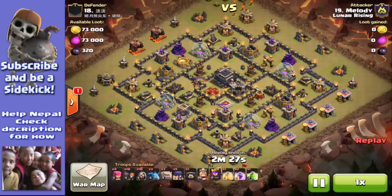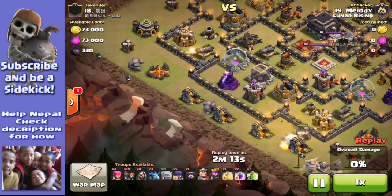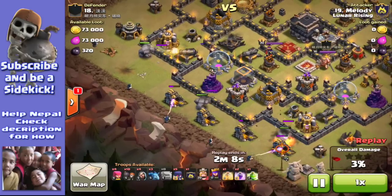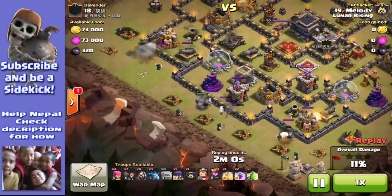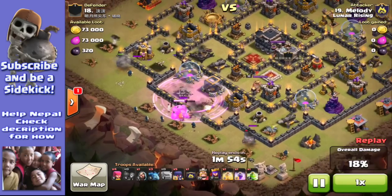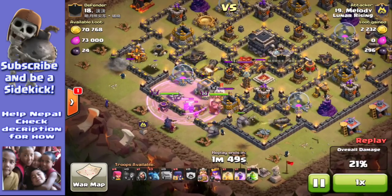I wanted to share this attack here, which I think was really good. This is number 19 attacking a number 18, so they're quite low level. But check out those beautiful walls - this guy's got level 9 or 10 lava walls, so clearly a dedicated farmer. Melody is dropping the golems, basically going for a classic GoWiWi. The wall breakers - almost max level - don't break through the walls; they hit gold bombs, the second-to-highest level, and went straight past all those bombs and hit the wall.